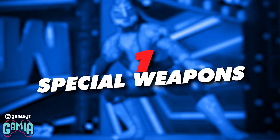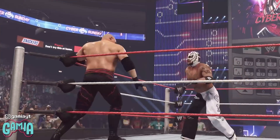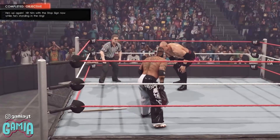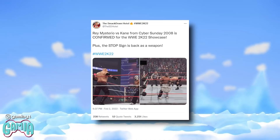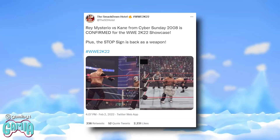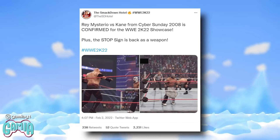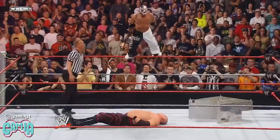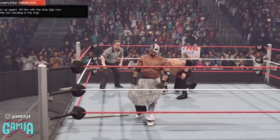Number 1: Special Weapons. During the footage of Rey Mysterio's showcase mode match against Kane, players can see that Mysterio uses a stop sign — meaning the stop sign will once again be a usable weapon in the game. This has led to a ton of speculation about what other classic weapons could be included. A nice easter egg is that a stop sign was actually used in the real Mysterio vs Kane match from Cyber Sunday and was used in the same manner shown in the gameplay footage, proving that 2K developers studied how the match went and introduced key details that act as great callbacks for players.